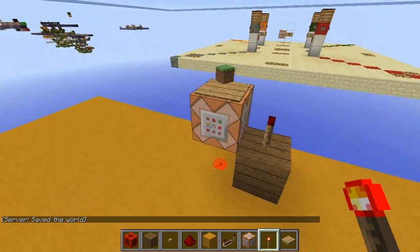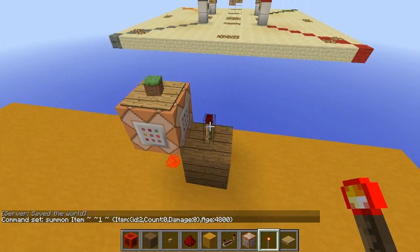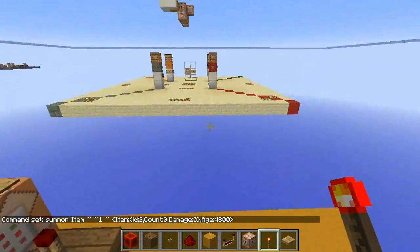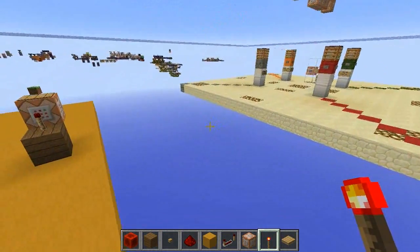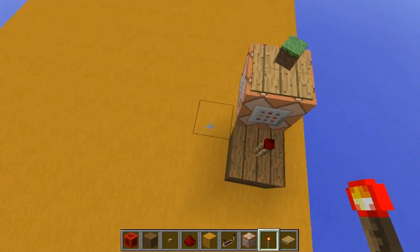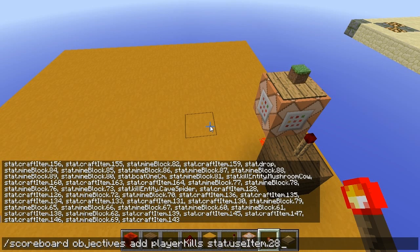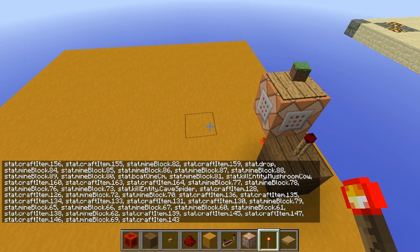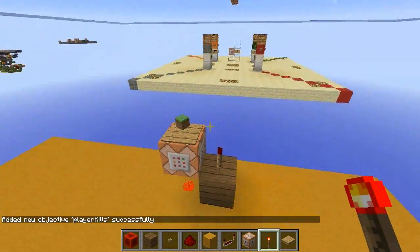We've got a one-minute clock going here. This item on top of the pressure plate is set to despawn after one minute rather than five, and when it does, this torch gives a quick pulse. This is the new starting zone for map developers, by the way. Let's get going to the next bit. We need to track players' kills. So we need to go: scoreboard objectives add player kills, player kill count. That'll do. So we've got a player kills objective. I'm probably going to have to get another player on here to test this.